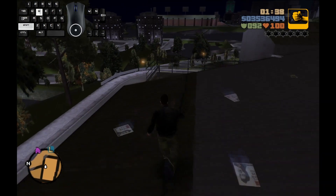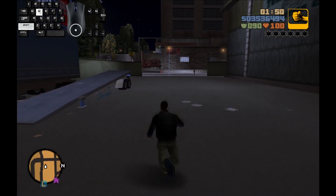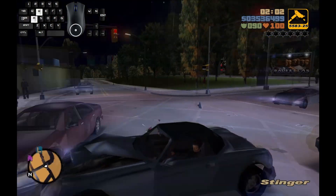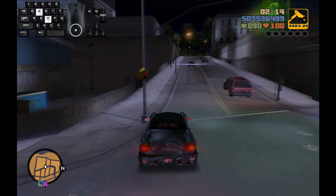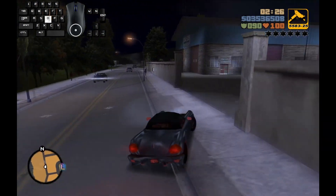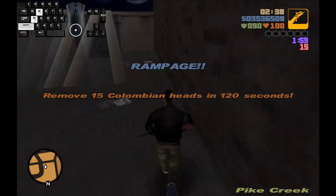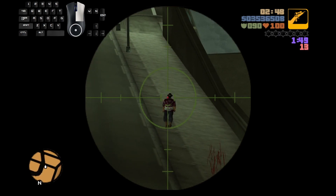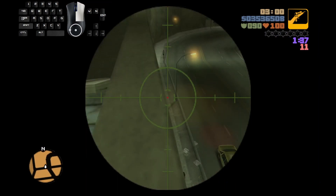Just one more rampage to go and we will have completed all the rampages in GTA 3. This rampage is another sniper rifle challenge where you have to do headshots. However, unlike the challenge on Staunton Island, you really don't want to pull away from the wall here, as the Colombians hate you and will kill you very quickly. Just take your time and target the Colombians across the street or down the road and you should be able to complete this pretty quickly.